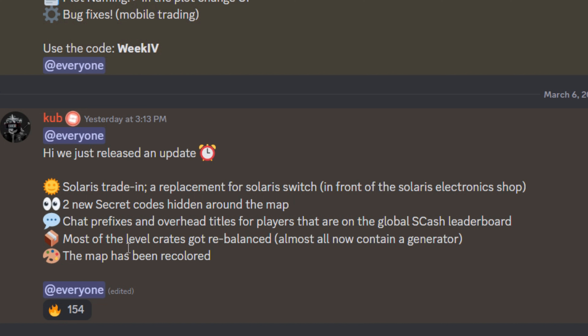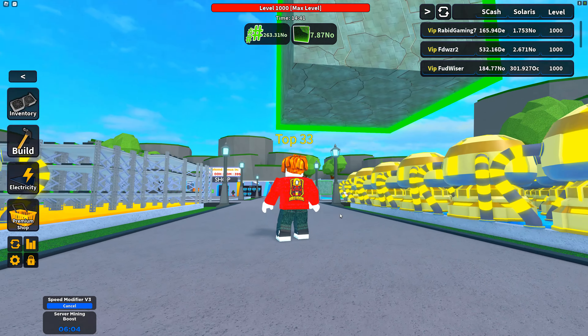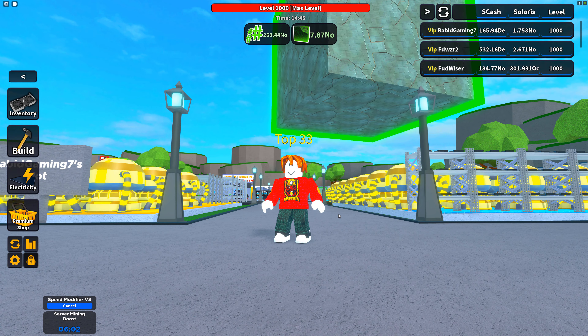Most of the level crates got rebalanced - almost all now contain a generator, because generators are expensive and really hard to get, so that's awesome for everyone. Also, the map has been recolored: there is no longer snow, it is springtime here and everything is full of grass. That is awesome.